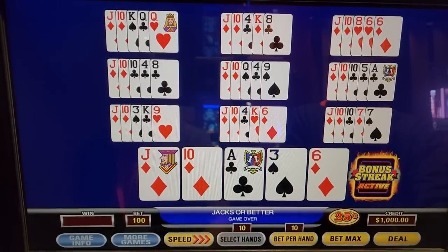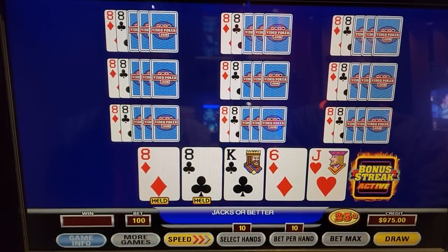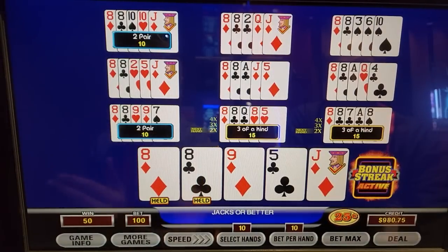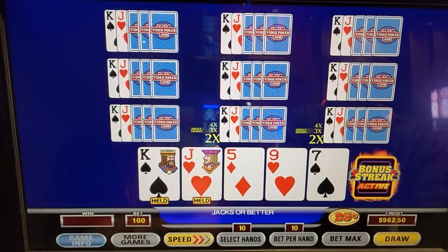Hit that spin button. It's on super fast. Three of a kind or better gets you a streak of multipliers like that. And then if you get another multiplier when you have an active streak, it maxes the remaining ones out to 12x.